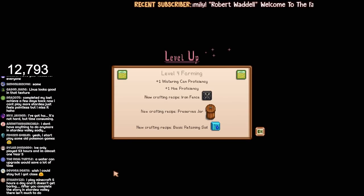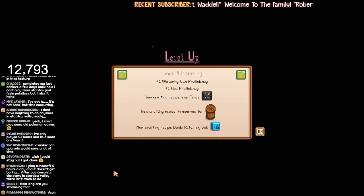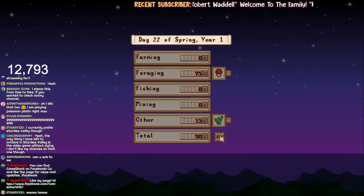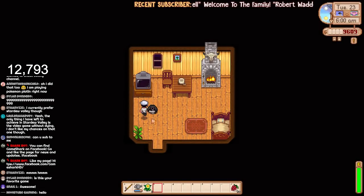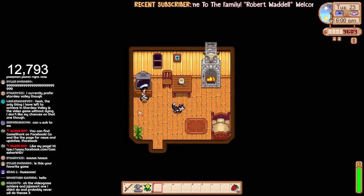Day one done. Progress is getting made. Level four farming. A water can upgrade would save a lot of time. I don't have anything to do anymore in Stardew Valley. Multiplayer is coming out soon with a new update of loads of new content, so it's going to be quite exciting. I think we should go and get a silo, because then we can start siphoning some of this grass down on the farm, and that means we're going to get loads of animal food ready for when we can get some animals. It is raining today. It's festival day tomorrow — the flower dance.